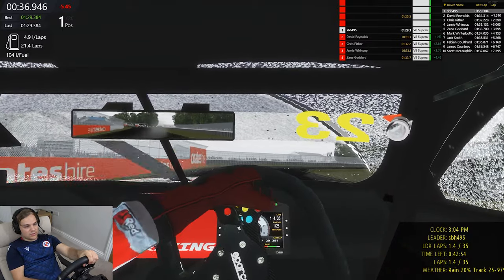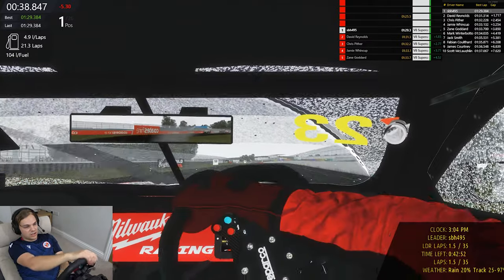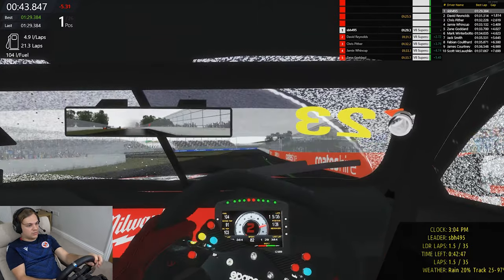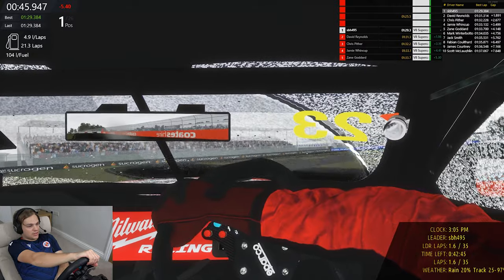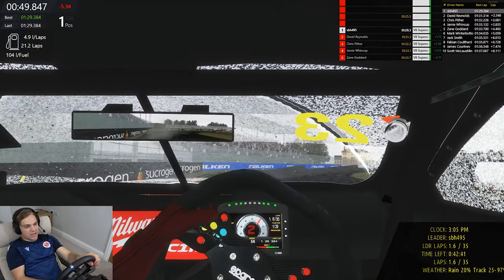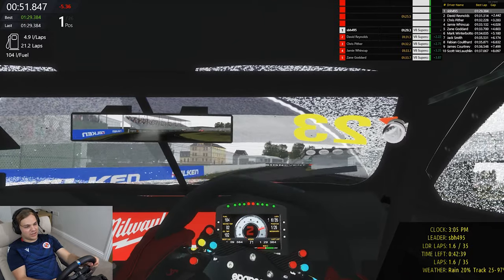Not sure what's going on with the textures on this track in the rain, it doesn't like to cooperate - you can see the rumble strips are quite black. Thankfully they're lined by this sort of green paint, so I can just about see where the edges of the track are.